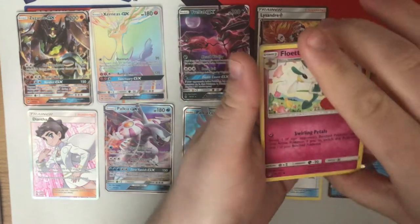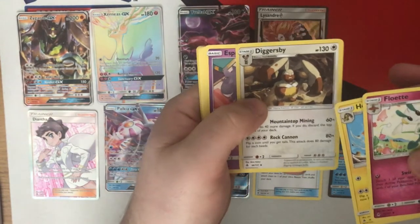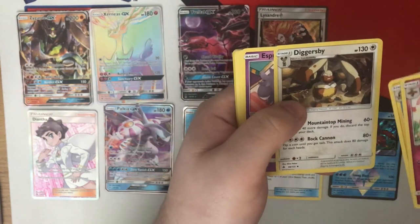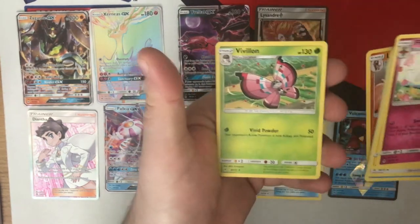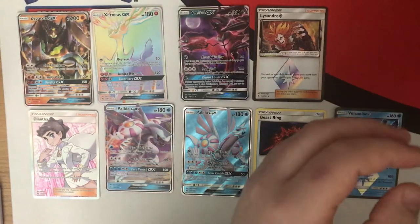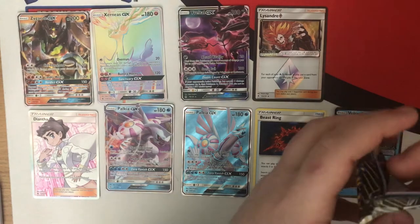Pack twenty-eight — Float Stone, Heliolisk, Diggersby. I mentioned in the online opening video how much I dislike Diggersby — I don't know why, but I just really don't like him as a Pokemon. Lycanroc reverse holo and Beautifly. Hadn't seen a Beautifly today, so fair enough. He's good in pre-release but probably won't see any play after that.